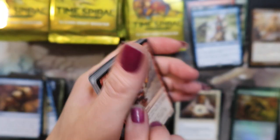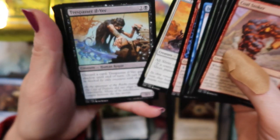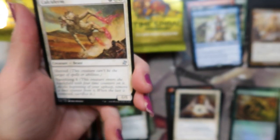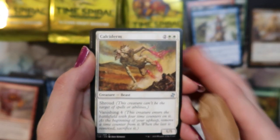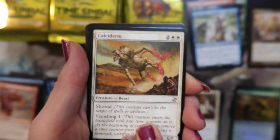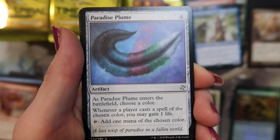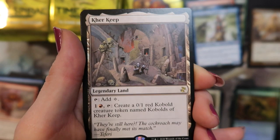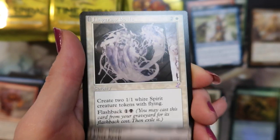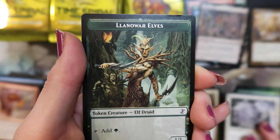And a goblin — gobble gobble. All right, next — a Castle Derm, get it to focus, better lighting — a Spell Burst, Paradise Plume, and a Carekeep. Lingering Souls — land, where else do we...